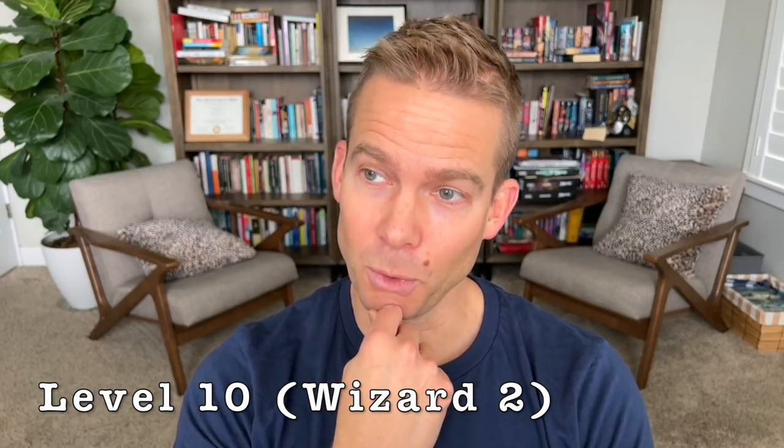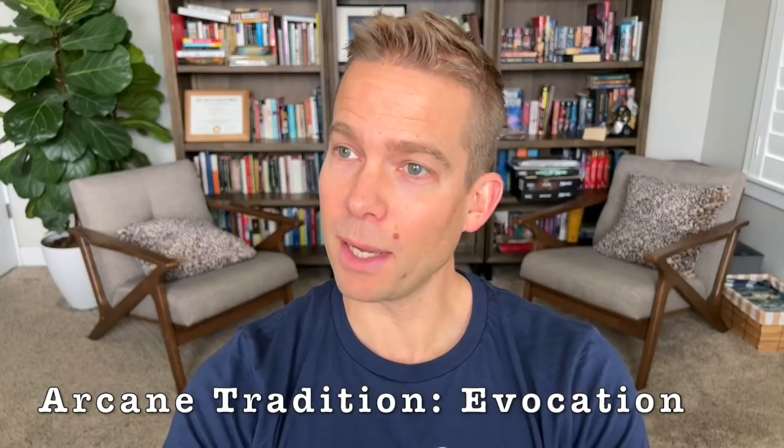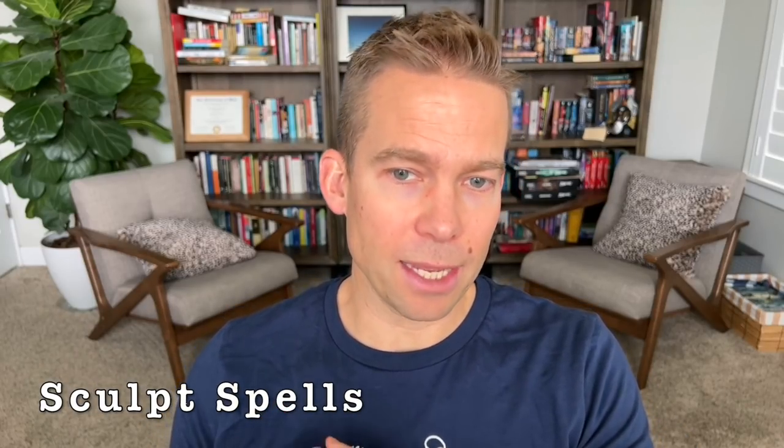At level ten we take Wizard 2 and choose our Arcane Tradition. We're going Evocation — because Faerie Fire is an evocation spell. As an Evocation Wizard we get Sculpt Spells: when you cast an evocation spell, choose a number of creatures equal to one plus the spell's level (so two for us) — those friends automatically succeed on their saving throw and take no damage. This is perfect for us and should let us get the maximum number of enemies in our Faerie Fire most of the time.